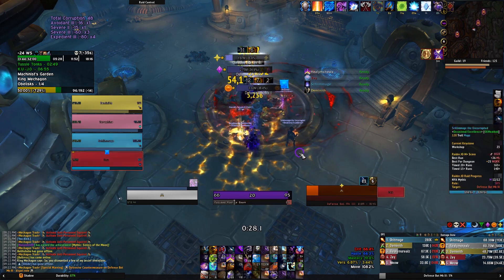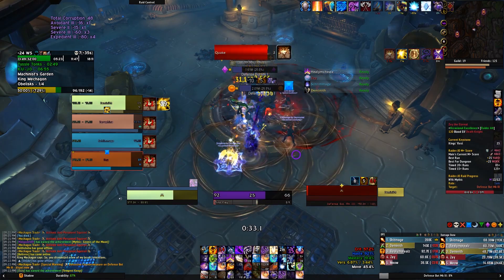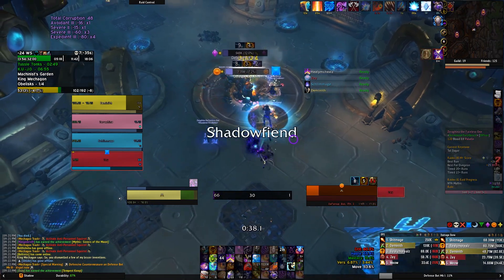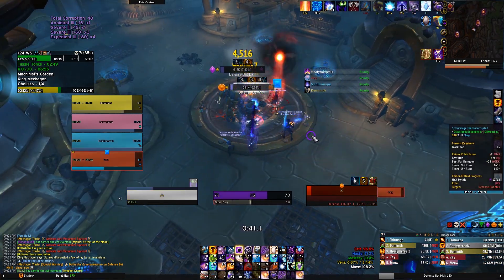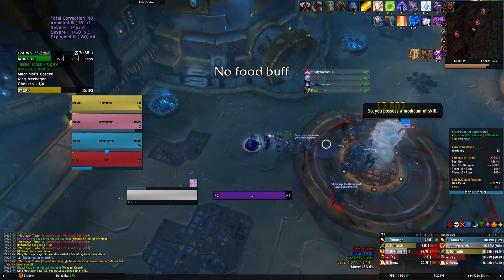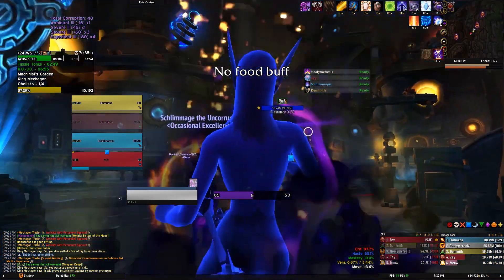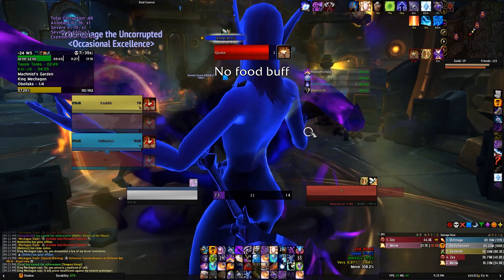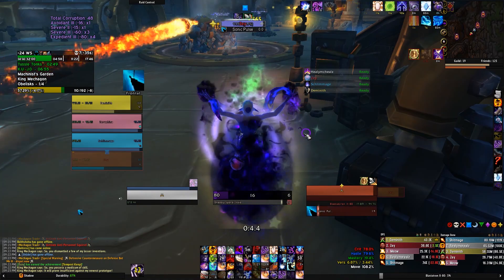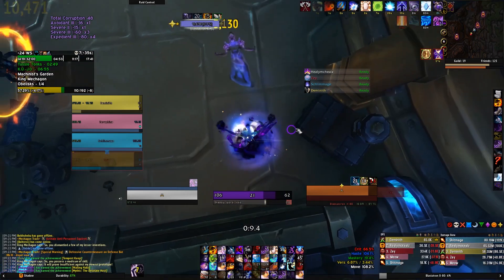Make sure your tank is ready to taunt off of you because you'll generate a lot of aggro and you're much squishier than your tank. Also, if you have a Fire Mage combusting a Tinkerer, don't Mind Control it at the same time or you'll completely ruin their Combust. Tell your Fire Mage to Combust one of the guard dogs instead, so you can Mind Control the Tinkerer freely.